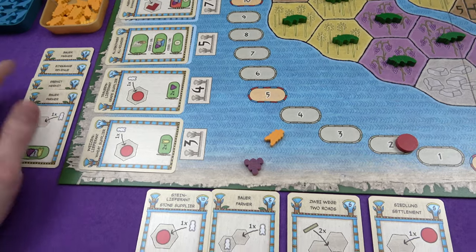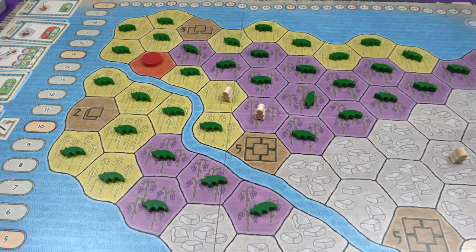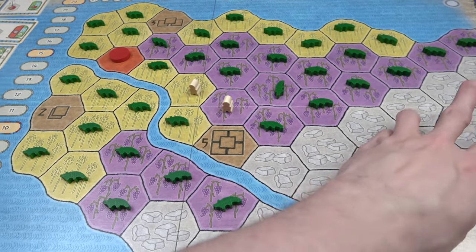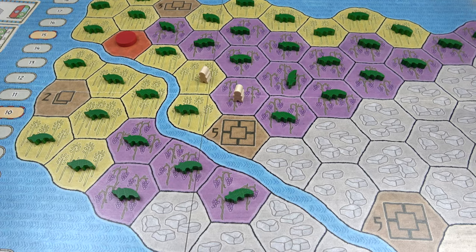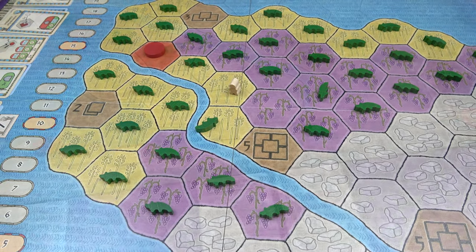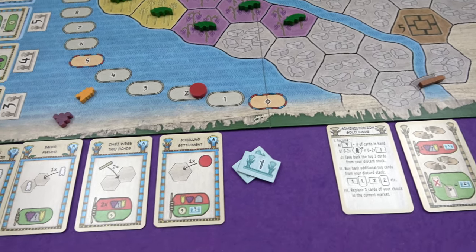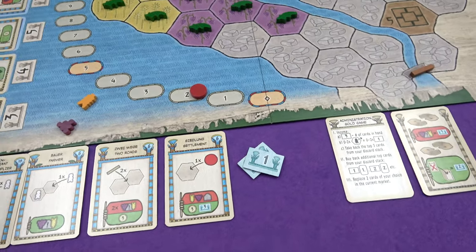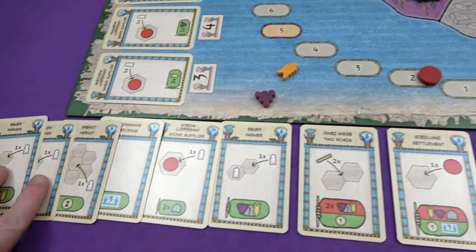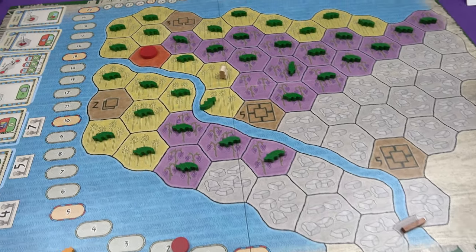I'm not going to be able to get both farmers back, but I'm going to administrate now I've bought that card. So I take three cards back, I can't afford to buy any more. Then you remove zero to two workers from the board and get a dollar for each of them. I don't particularly mind about the hermit being off on his own. Let's remove this grape one — I could get a couple of dollars. I could afford to bring the card back because I get my money afterwards.